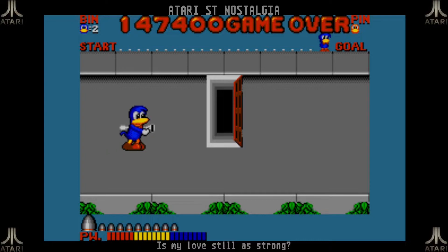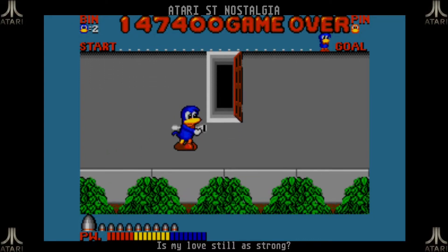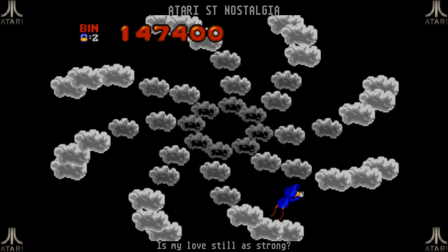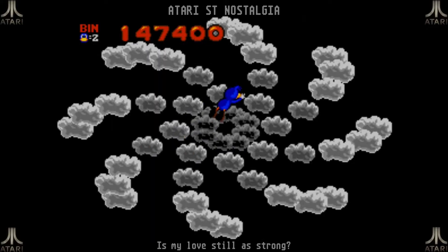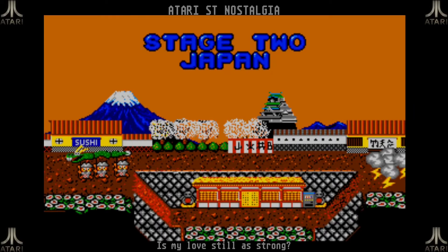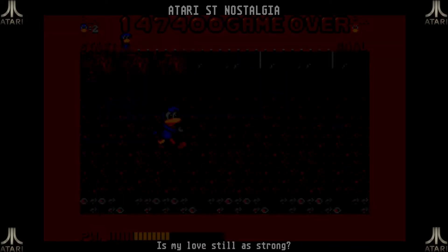You're supposed to hit the middle one and try to avoid the rocks — I probably didn't play that as well as I could. And now I go through this very seizure-inducing portal to the next level, which is Stage 2: Japan.